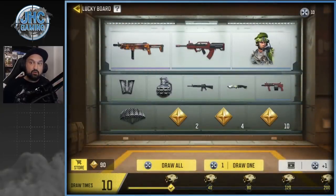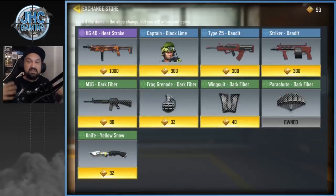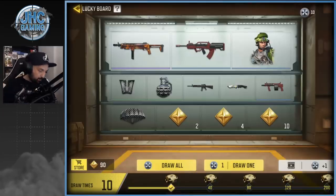In the store — bottom left — you can click and spend your tokens. With 90 tokens I can buy most of the cheap stuff, but I'd rather save and buy the Captain skin. My button is white because I already watched the 10 ads, but you can watch an extra ad and get a circle token at the top right — so I got 10 more and can spin the wheel 10 more times today.